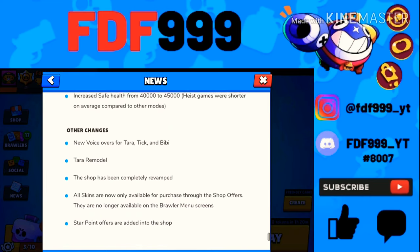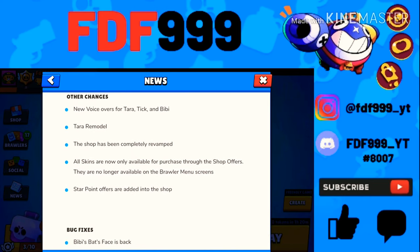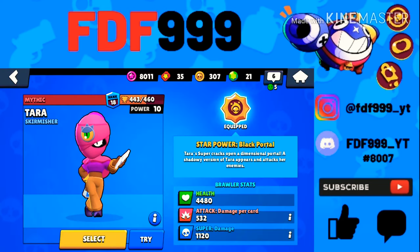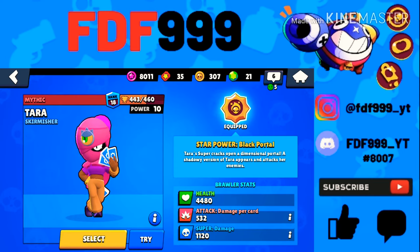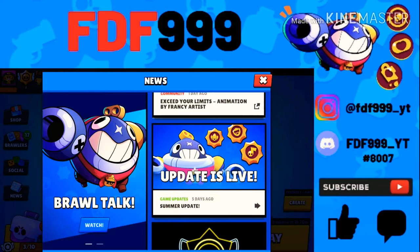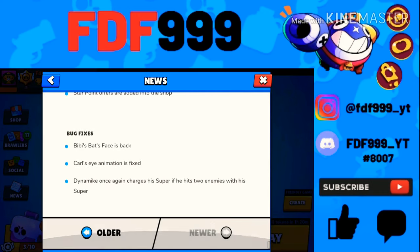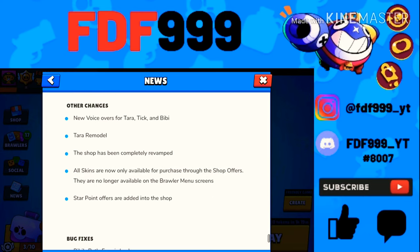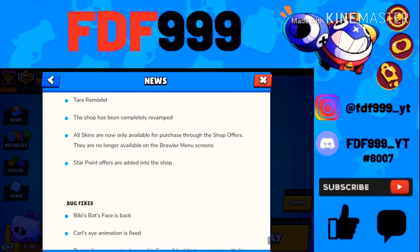They also increased the IKE safe health, which I didn't even notice. There are other changes too — there's finally a voiceover for Tara and a Tara remodel. Honestly I prefer the old look but at least it wasn't trash, and she finally got a remodel. Tick also just got a voiceover, and BB got a voice too — BB's voice sounds really nice.